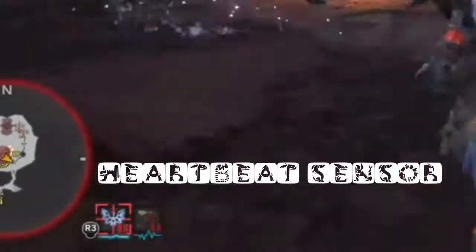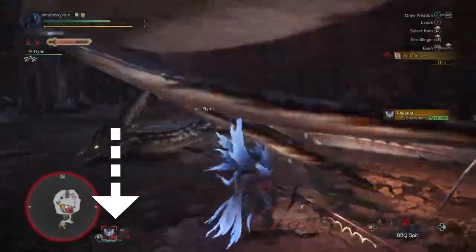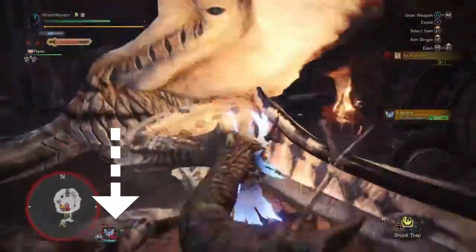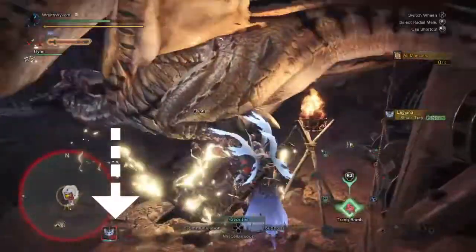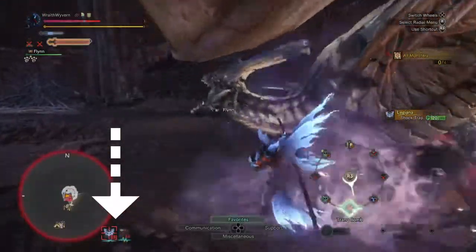The heartbeat sensor is one of the most underused tools in Monster Hunter World. It is basically a rough health bar but requires some knowledge to read correctly. Whenever you're in the same area as a large monster, next to the minimap there will be a pulse under the monster's icon. This will tell you how much health the monster has left and whether or not it is enraged.